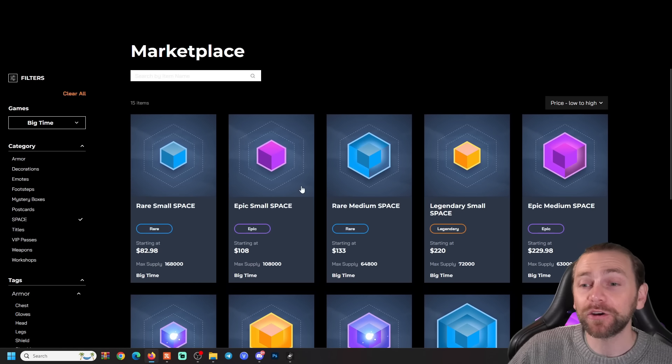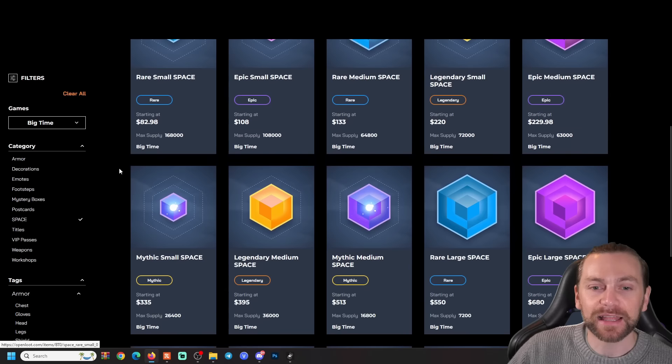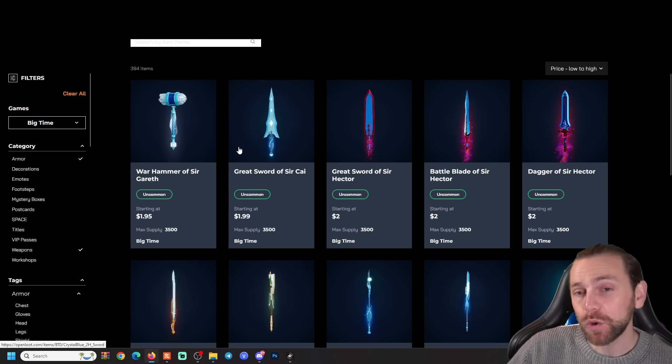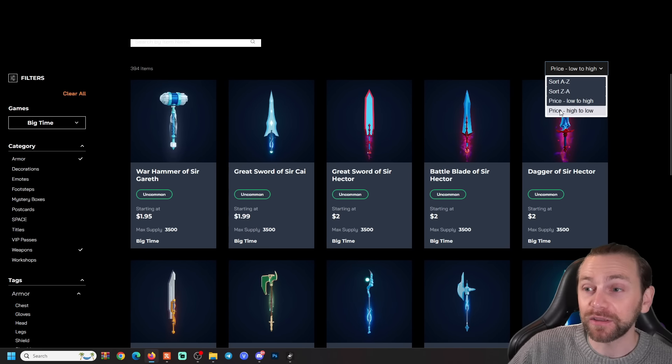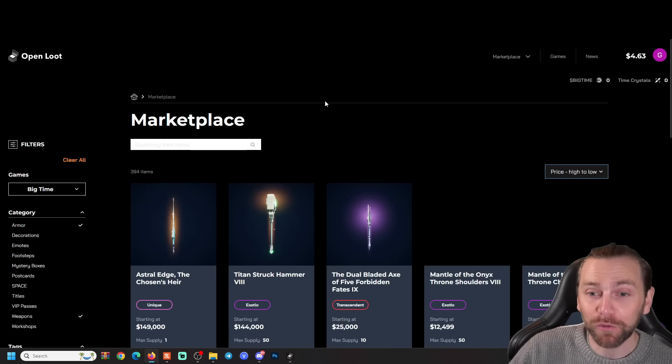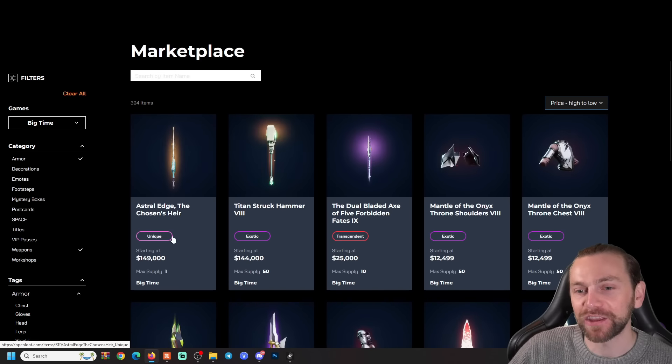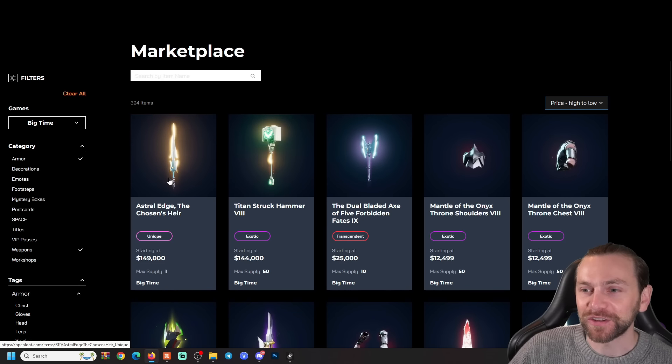Here we have the Open Loot marketplace where you can pick up different items — land spaces, armor, and weapons. Some items start as low as $1.95, but the rarer ones can go for higher prices.